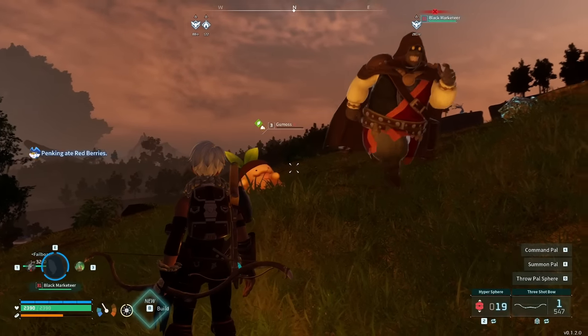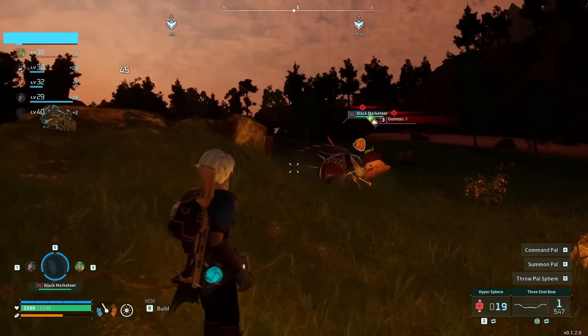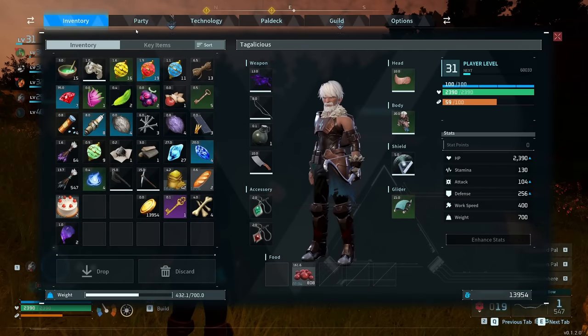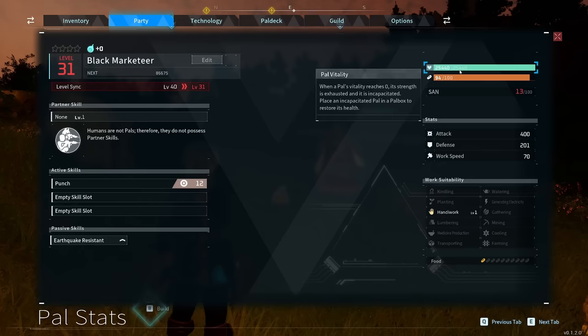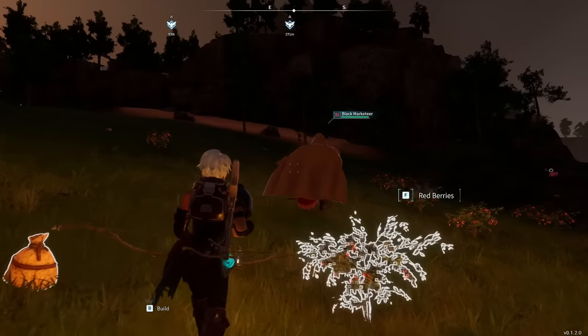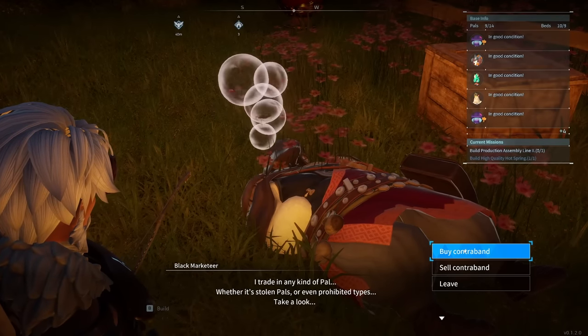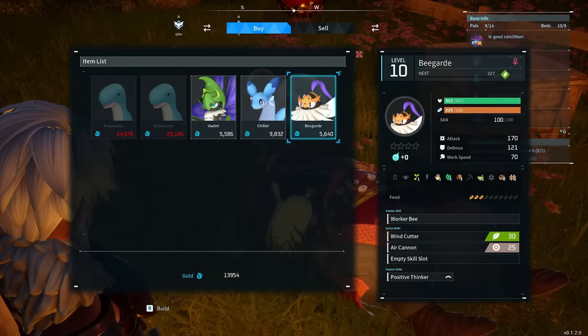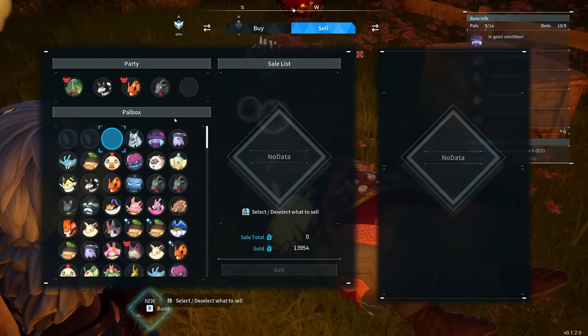Unfortunately, once you capture him, he won't use his awesome machine gun when fighting, which is a bit of a bummer — I guess it would have been way too overpowered. If we go into our party, you can see that scaled down to level 31 he has 25,000 HP, which is absolutely insane. When not scaled down, he had 86,675 health with pretty high attack power. Just like the pal merchant, you can add him to your base and talk to him at any point to buy and sell contraband. The pals the Black Marketeer has will be way better than the pal merchant, and you can still sell anything to him to make money — so in general he's better than the pal merchant.